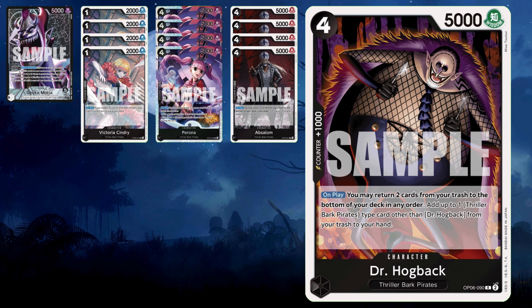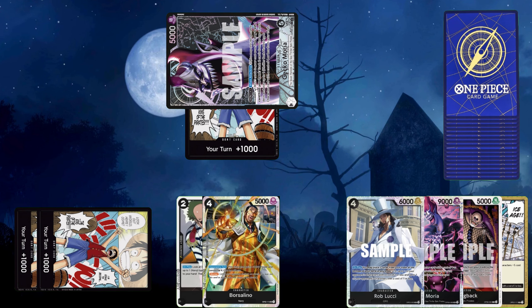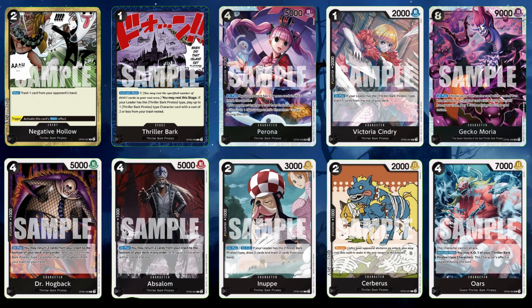Next up we have Dr. Hogback, running four of him as well. If you need to get Moria — let's say it's before your eight or nine Don turn — you want to have Moria set aside for most matchups. When you play Hogback out, you take two cards from your trash and bottom deck them after showing them to your opponent. Then you can take any Thriller Bark card from your trash and put it to your hand. Usually people use him to get Moria or 2k counters like Perona or Sindri.